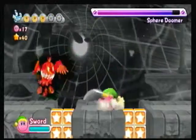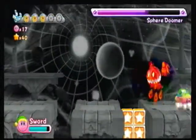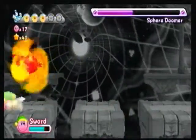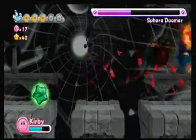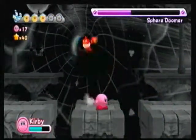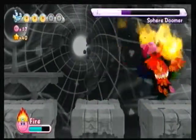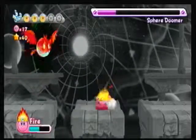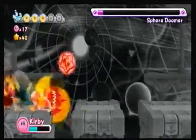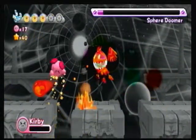I thought I was going to die there but I saved myself. I got the sword ability — I shouldn't have gotten it. The sword ability is more of a physical attack than a special one, so you have to be up close trying to attack. I lost the ability and tried to get the fire ability back, but he knocked me back into the pit and I died. Yay.